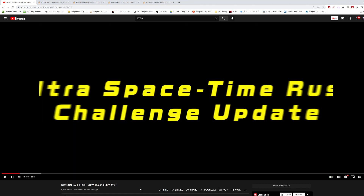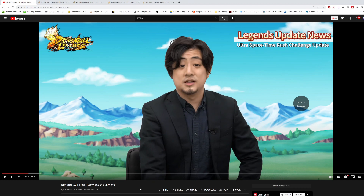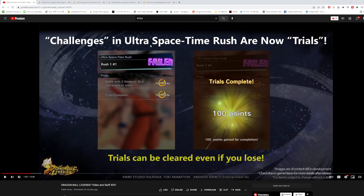They're updating the Ultra Space Time Rush missions — or trials as they're calling them now. Previously, you could only clear the trials if you beat the stage while fulfilling the conditions. What they're doing now is, even if you lose but you fulfill the conditions, they'll still be cleared, making it a lot easier.